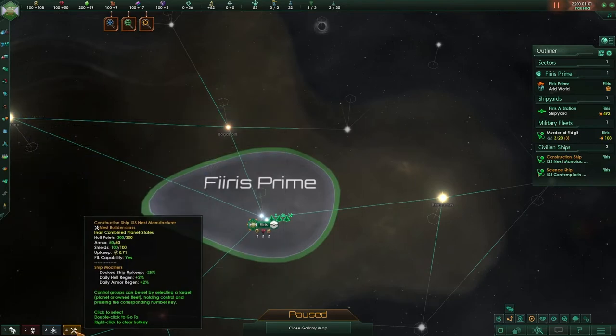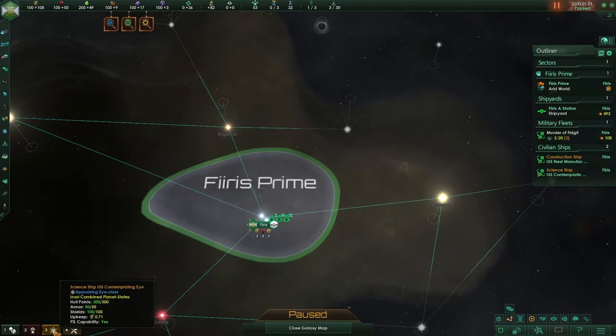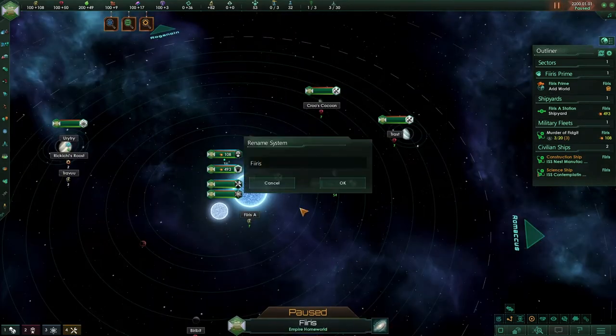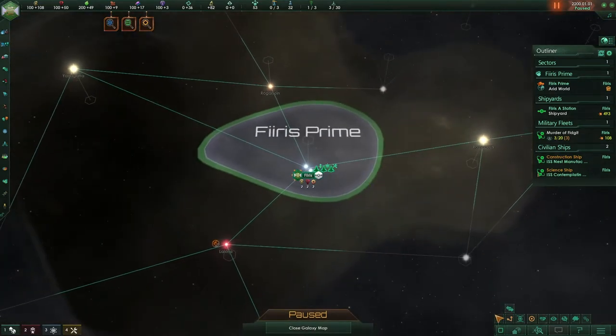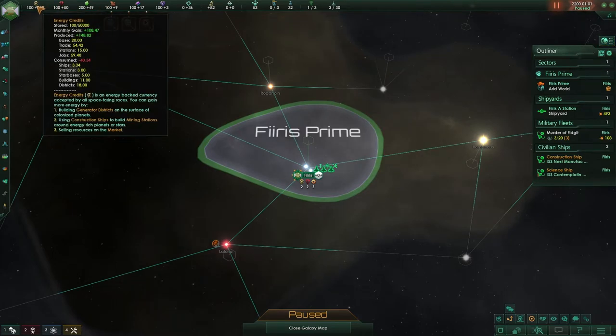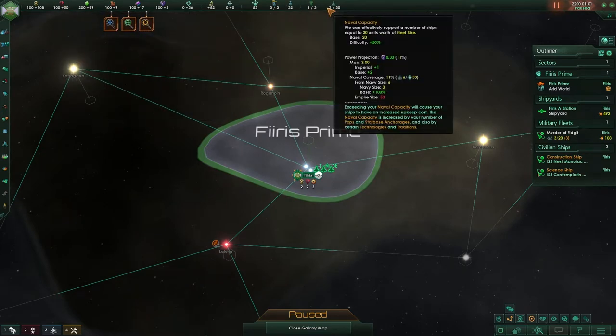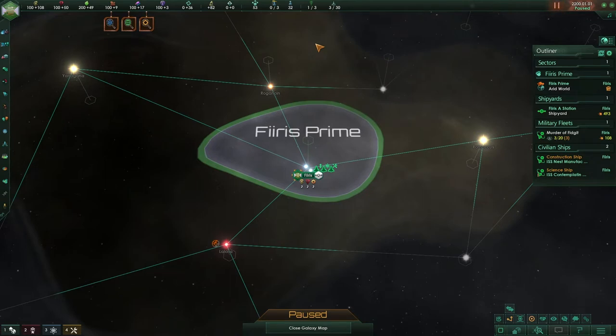There are also several map modes down here. We'll go over those, as well as search features, help, and main menu. Then we'll go over the outliner, which has a lot of stuff we need to look at. We'll work our way back across the top, which displays all of our resources, from energy to minerals, all the way to our empire's population and our current naval capacity. So without further ado, let's get started with the government screen.